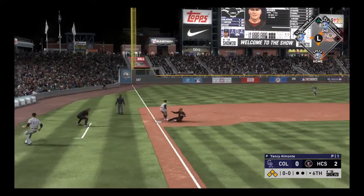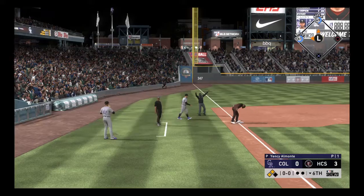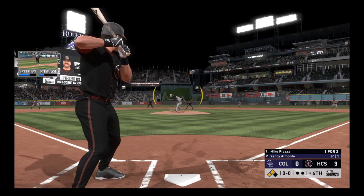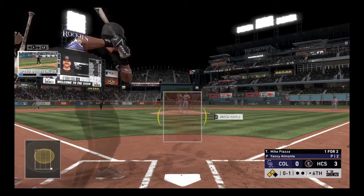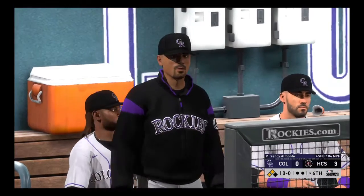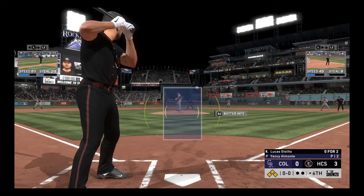Long throw to third — oh, and it's off target, and he'll be safe at third. Mike Piazza stepping in now. Piazza will go after the first pitch and bounce it into foul territory. He's one for two in this one. And Piazza's not going to get a chance to do any damage here, as he'll take first on the intentional walk.